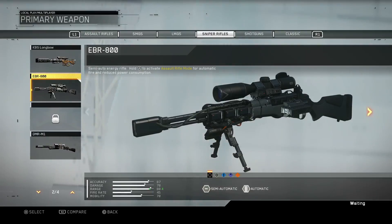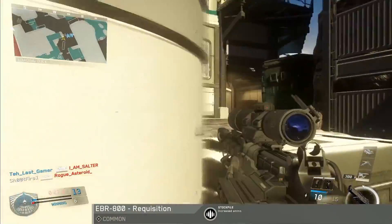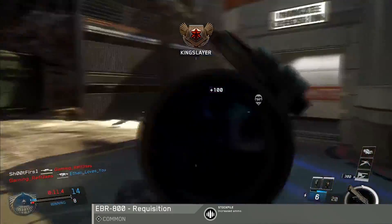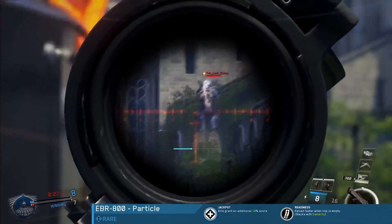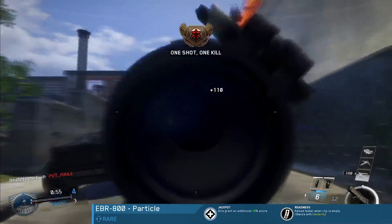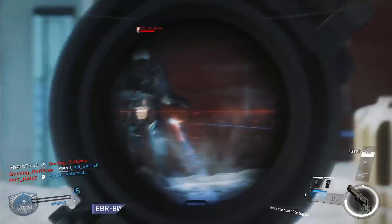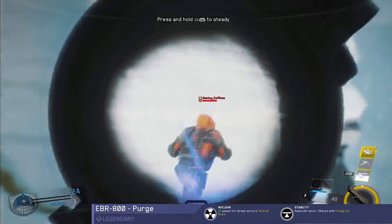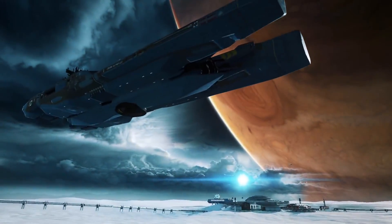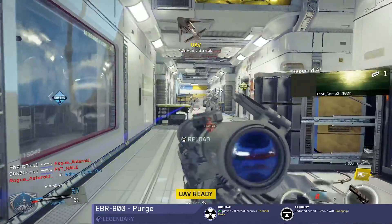For example, let's take a look at the EBR 800. The common model of this hybrid sniper rifle comes with the gun perk Stockpile, which grants increased ammo. The rare model of the weapon comes with Jackpot, which gives you a bonus 10% additional score for all kills, plus Readiness for faster reload. The legendary model comes equipped with the Atomizer Strike gun perk, which gives you a tactical nuke after a 25-player killstreak, and the Stability gun perk that reduces recoil.